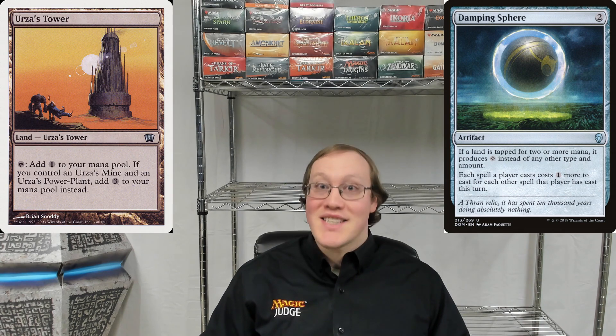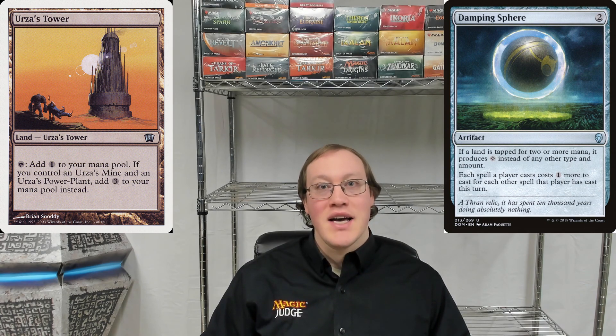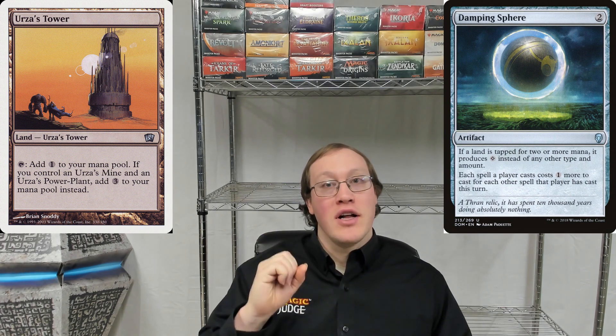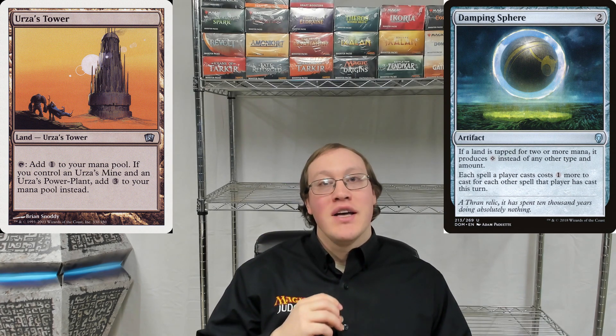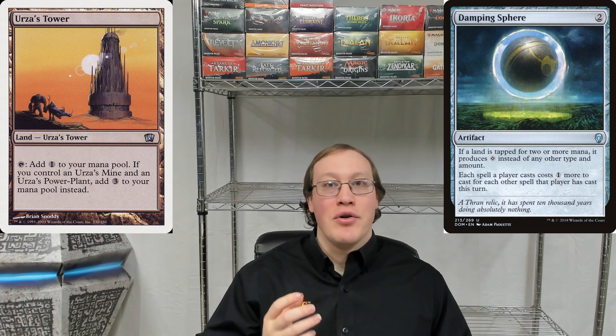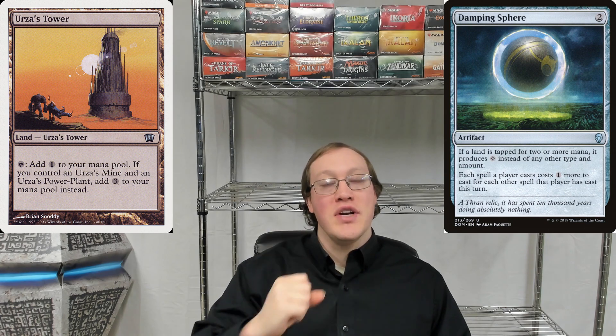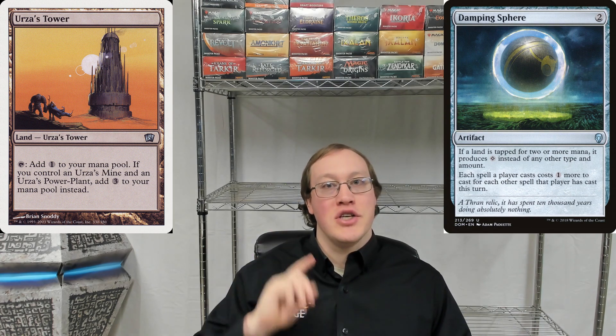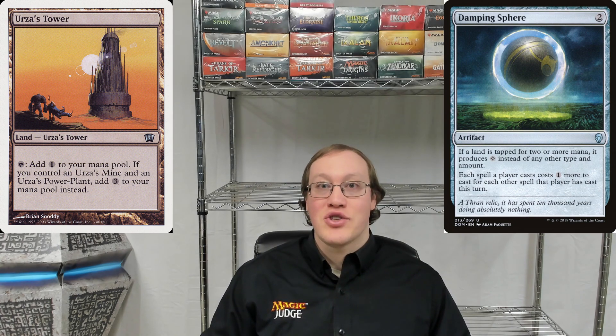If we take a look at the Urza's Tower, we can see that it gives you three mana instead of giving you one. Again, this usage of the word 'instead' indicates that this is a replacement effect, and so it's going to interact with the same part of the process as what the Damping Sphere did. If we were to tap the Urza's Tower for mana, first we tap it and we'd be adding one colorless mana. At this point, the Urza's Tower notices that we have all the Tron Lands assembled, and so it replaces that with getting three colorless mana. However, the Damping Sphere is going to see this event and say that we're tapping for too much, and so it's going to replace that three mana with just one colorless mana.